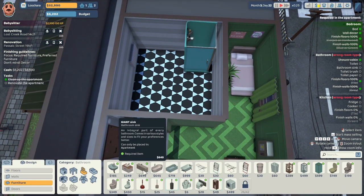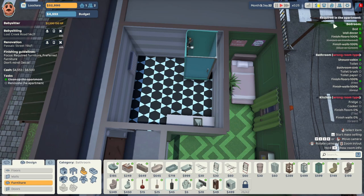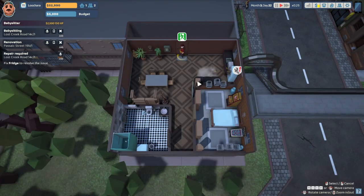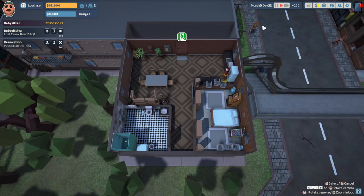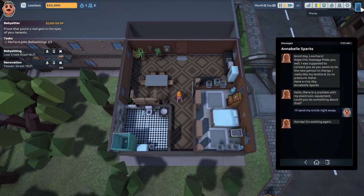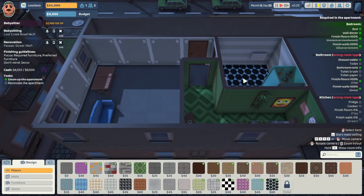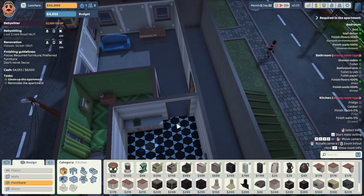Toilet, bathroom sink — all the normal stuff. Something's going on — I'll send Uncle Steve right away. 85% chance — come on Steve, you got this, I have faith in you. That was too expensive. Gotta leave first, right? Back to the renovation — I was putting in a bathroom sink. I did put in a bathroom sink, just not where I wanted it. Let's get it snug against the wall.